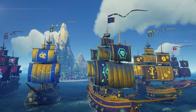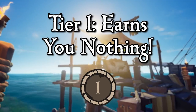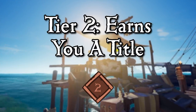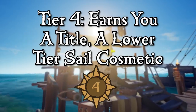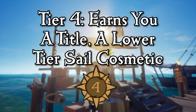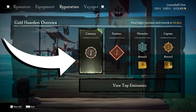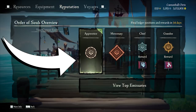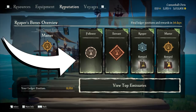There are four tiers to each company ledger and only certain tiers will give you rewards. Tier 1 earns you nothing, so don't be a Tier 1 player. Tier 2 earns you a title. Tier 3 earns you a title and a lower tier sail cosmetic. Tier 4 earns you a title, lower tier sail cosmetic, and a top tier sail cosmetic. At the end of every month, when the ledger closes, you will be automatically awarded any earned titles or cosmetics. However, it could take up to 72 hours for it to happen, so keep that in mind.